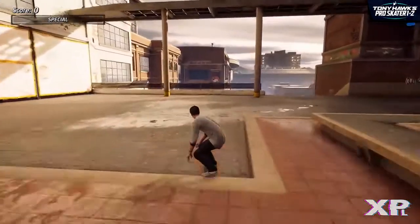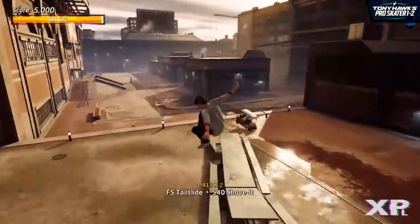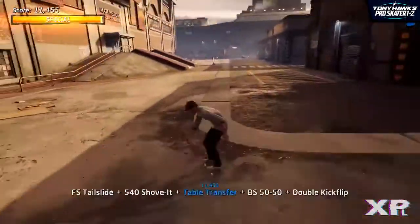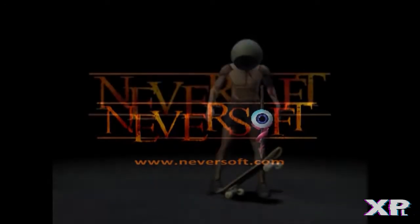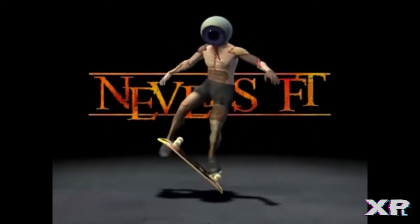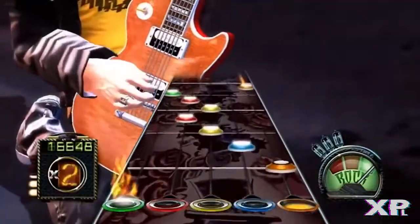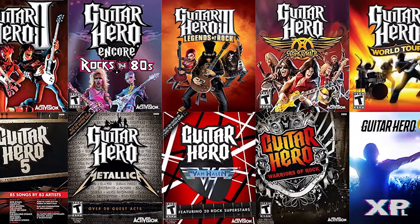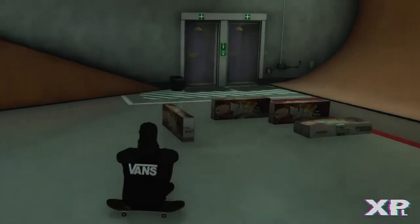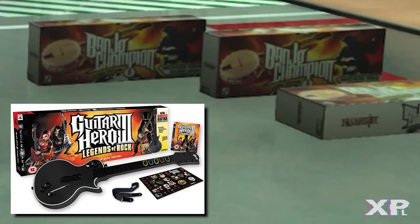And number 1: Banjo Championships. The original developers of Tony Hawk's Pro Skater games were Neversoft, iconically remembered for their gruesome eyeball logo. But they were not just known for their skating games — you may have heard of another franchise that they started: Guitar Hero, one of the biggest franchises to hit consoles over the last few decades. As a small nod to this, Vicarious Visions added some small boxes in the warehouse map with the title 'Banjo Championships,' featuring a design that is suspiciously similar to Guitar Hero.